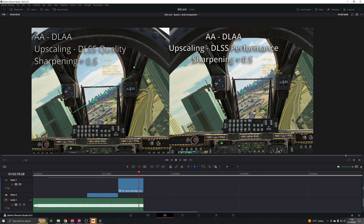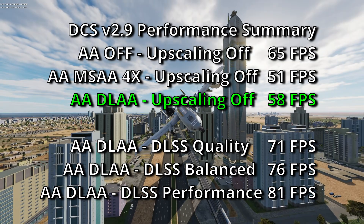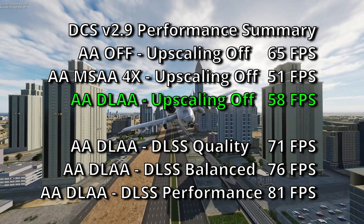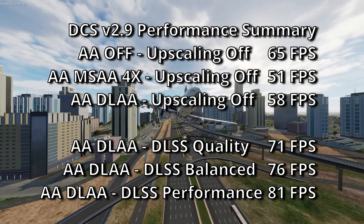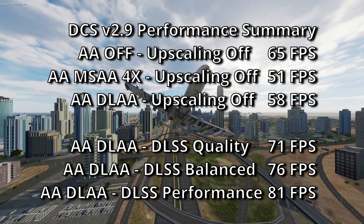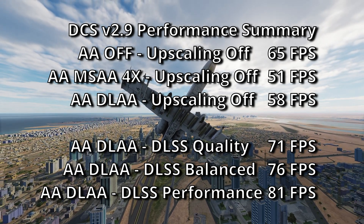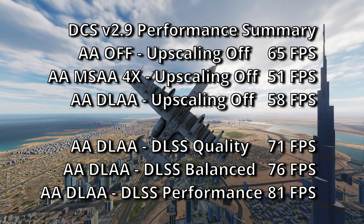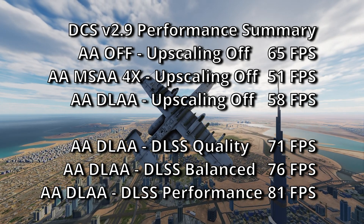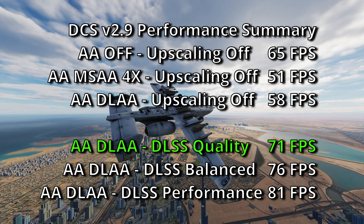My takeaway is that if I was going to use DLSS, I'd stick to quality mode. In summary, DLSS on its own does reduce shimmers and jagged edges and performs better than MSAA 4X, but it doesn't look quite as good. It's okay if you're struggling with performance and trying to get above your headset's refresh rate. However, before enabling DLSS I'd try enabling fixed foveated rendering via the OpenXR toolkit first, or just lowering your graphics. If I were to use DLSS, I'd stick to quality mode with sharpening set at 0.5.